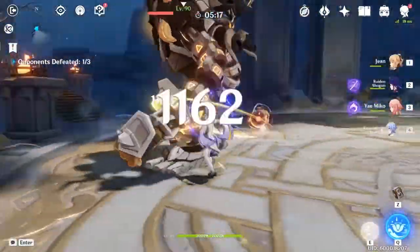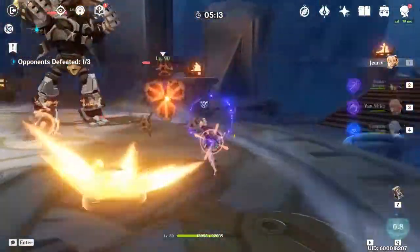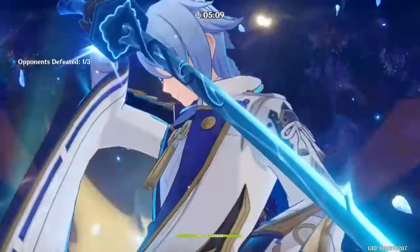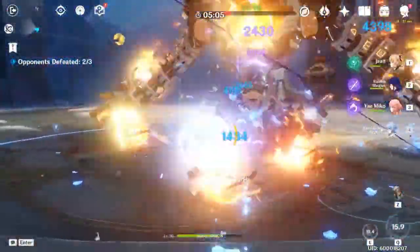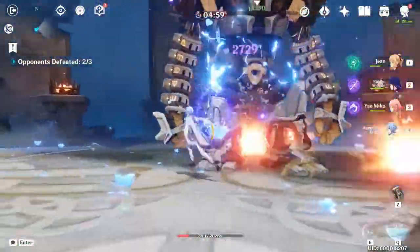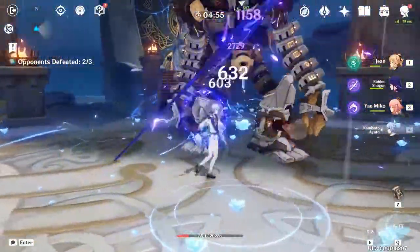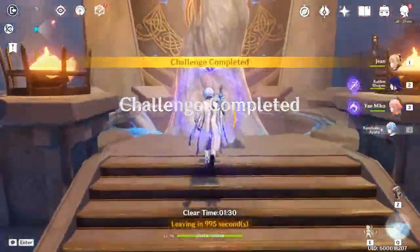Oh yeah, we forgot to use the ultimate. That thing actually increased my normal attack damage - I could be lying, I'm not sure. Let's just try again with maximum stacks with the sword. It's like 7k. I'm gonna die. 8k, 2k, 4k. Like 2k is like no crit I think. We need to stop dying.